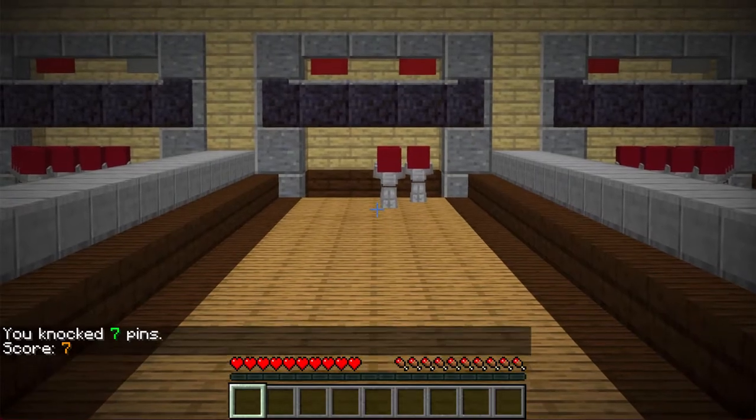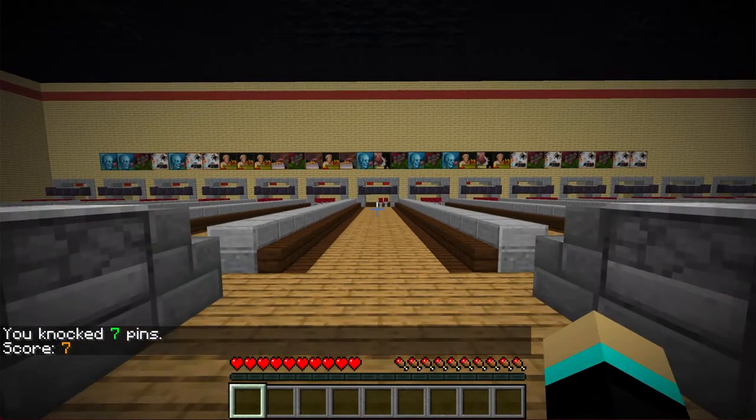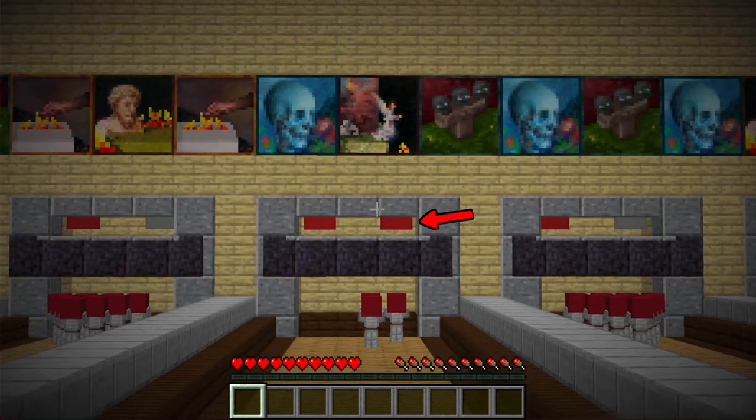As you can see, our score is displayed in chat. Right after our first throw, the indicators above the pins will let us know that we are ready to begin our second throw.